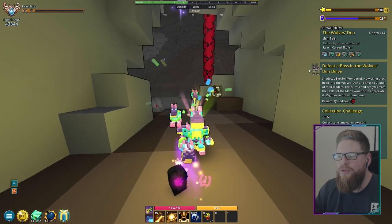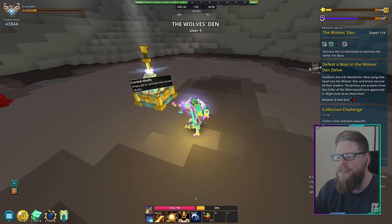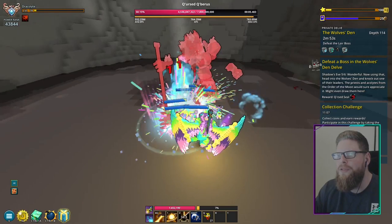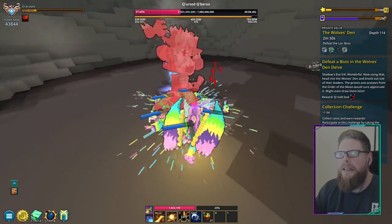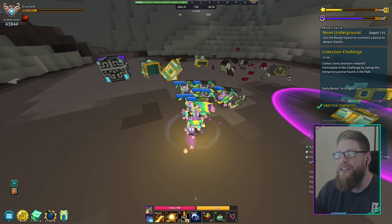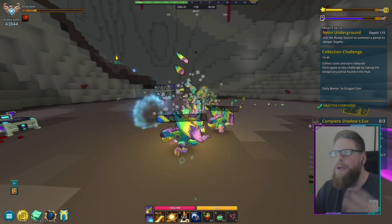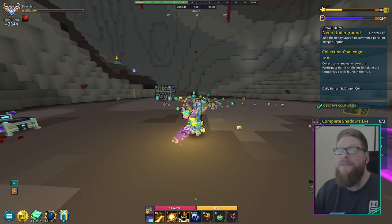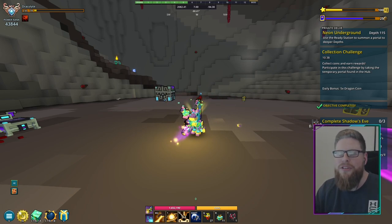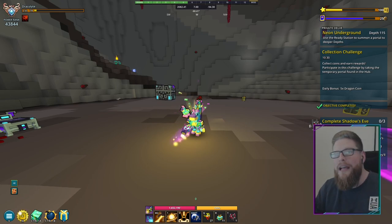We are now at the boss room and this guy very much looks like a werewolf boss. It is a werewolf boss — the cursed something — it's the boss from last year as well. That did complete step number five. Keep going until you find the right den. If you can't kill the enemies, go farm some dungeons to get the lunar things and craft a new one, or find a friend and do it together.